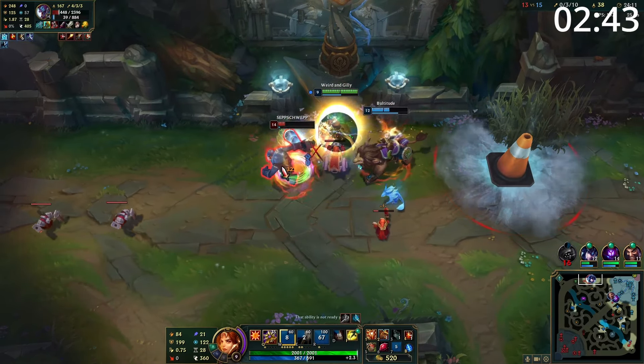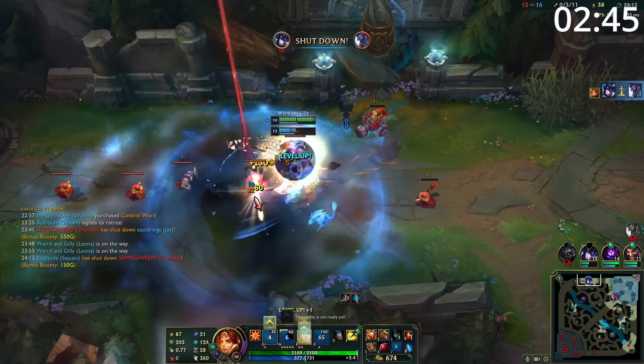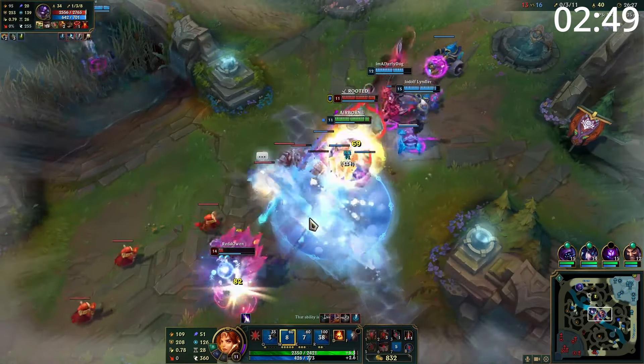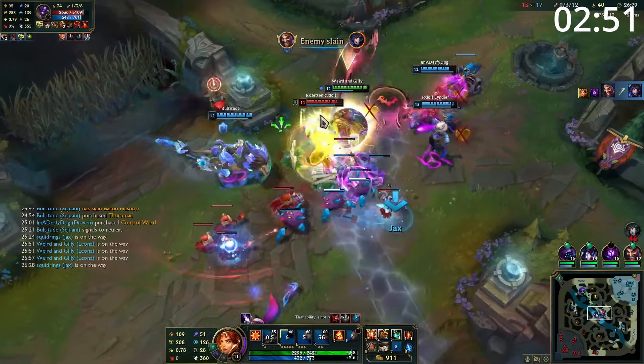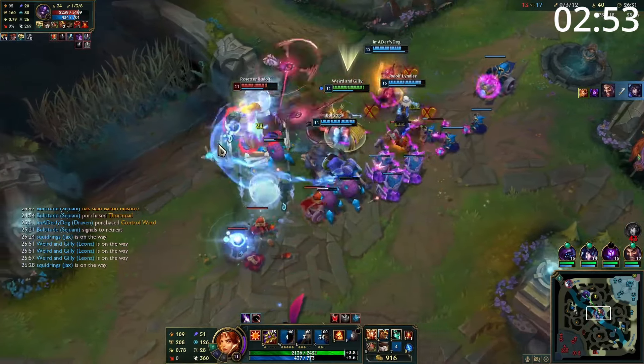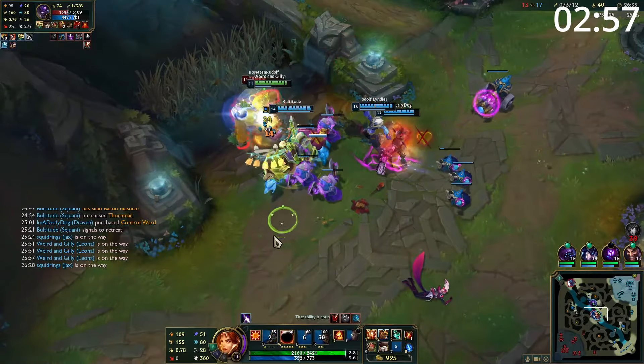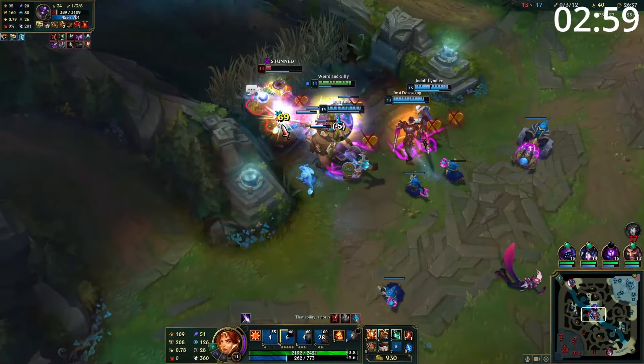Entering late game team fights, you can either play as your team's engage or peel for your carry. When engaging, landing your E or ultimate on a backline carry before following up the rest of your CC chain can be devastating, and this allows your team incredibly easy follow up while you make them stand still. Otherwise, if your backline's been constantly dived or if you have a strong carry, sit back and peel for them. Give them the time they need to win the fight for you.